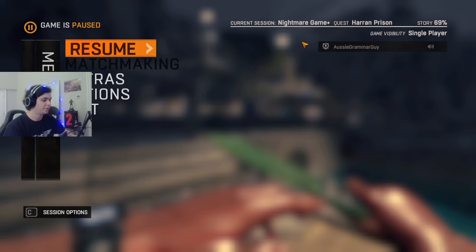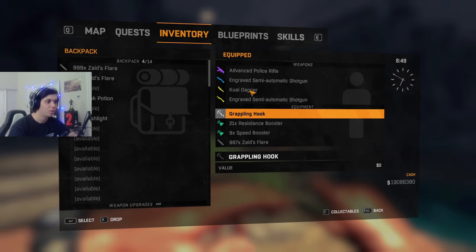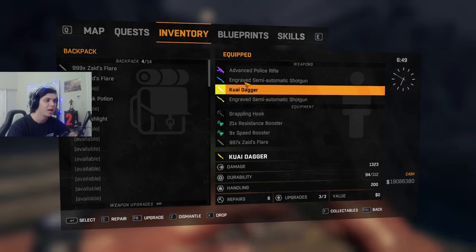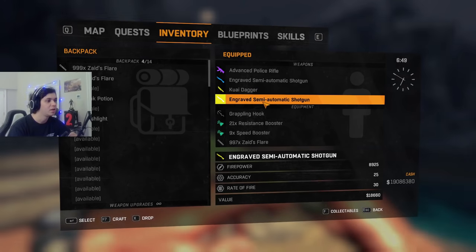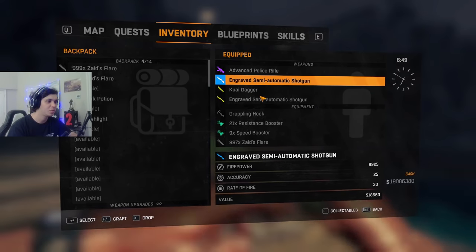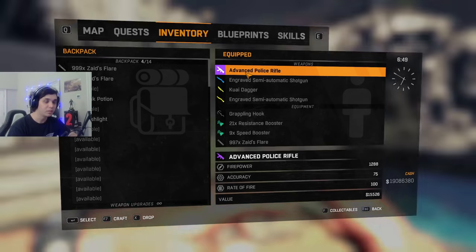I have a couple of key items I want to go over before we start. I have the grappling hook for obvious reasons — movement is key. I have the quiet dagger to provide speed buffs, which is optional but it's extra speed. The reason I have two shotguns — and the semi-automatic shotgun is the best variant, eight rounds before needing to reload — is to save time reloading by switching between them.